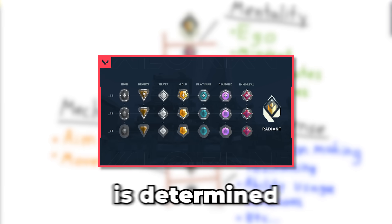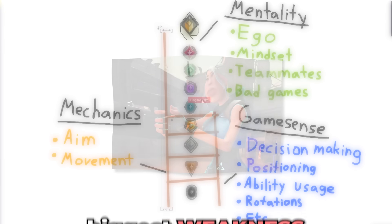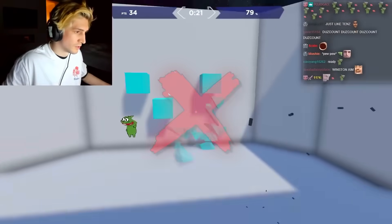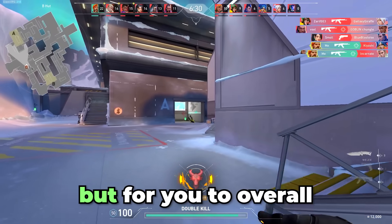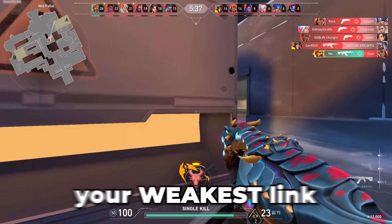You need to understand that your rank is determined not by your greatest strength, but by your biggest weakness. So if your weakest link and limiting constraint is your game sense or mentality, then aim training more won't help you rank up. Instead, you need to focus all of your attention on removing the constraints holding you back. It's crucial to understand that even if you're extremely good at one aspect, to overall improve and rank up, you need to put all your attention on developing your weakest link.